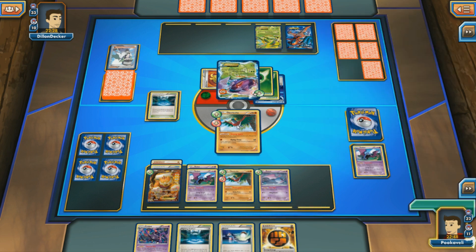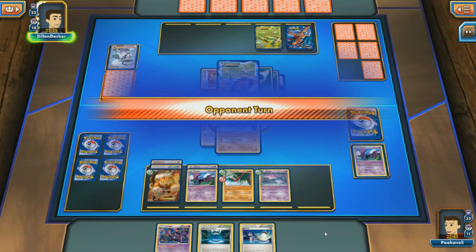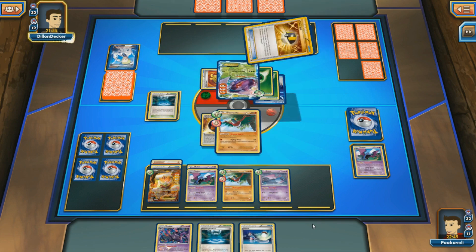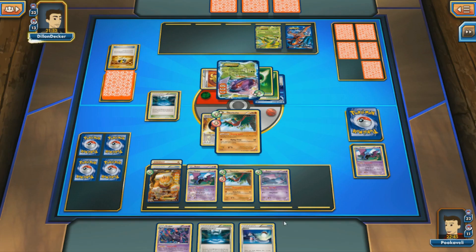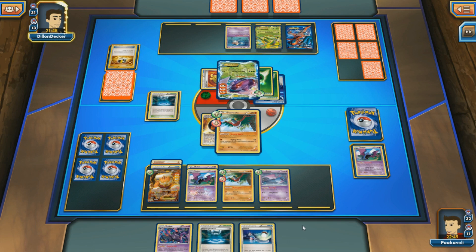I evolve to Golbat, use Sneaky Bite to put 20 damage on the Genesect. To put that in perspective — if I got a Muscle Band or a second Golbat here, Flying Press would knock out that Genesect and leave my opponent with no energy in play. That's just what all these damage modifiers, Golbat, and Crobat give you: an explosive burst that no other decks really have. Even though I'm 20 short of the knockout this turn, all I have to do is evolve to another Golbat or Crobat, knock out Genesect with an ability, and still attack something else.